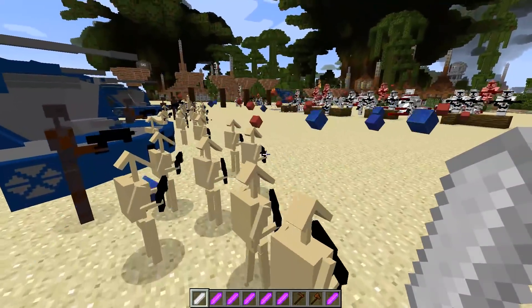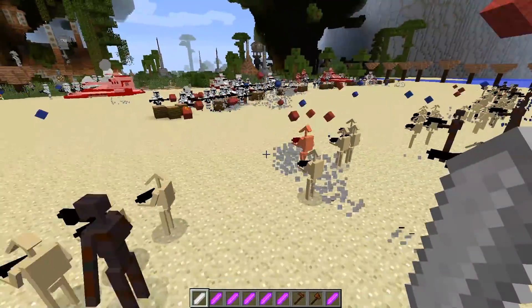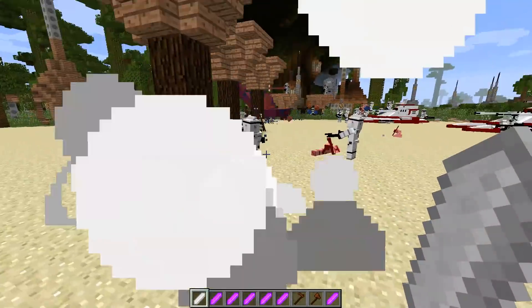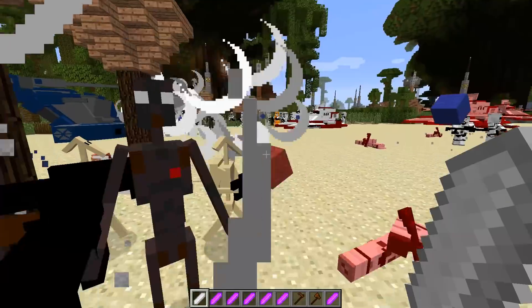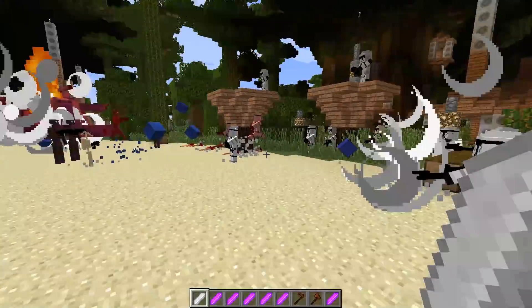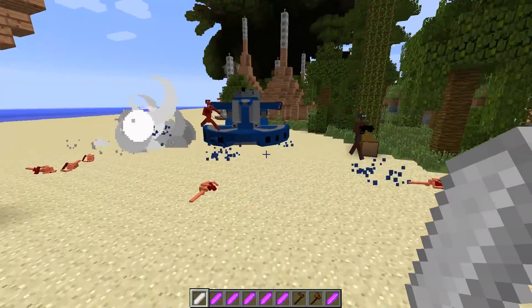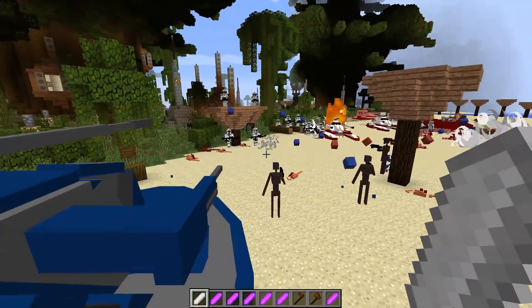Clone troopers, battle droids — it's all coming together, baby. Tons of fire going out from both sides. You can see the lasers shooting across the map here. Some clone troopers going down, some battle droids going down. Commando droids also dying out as the battle rages on. TX-130Ts launching their explosive rounds, catching fire to the enemy AATs and likewise happening to them.